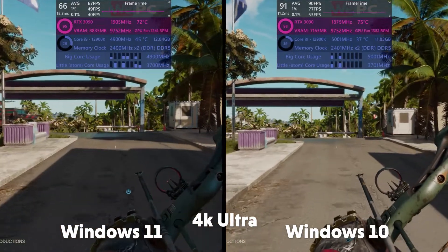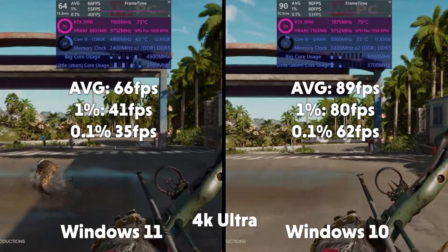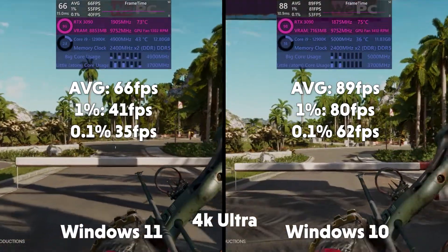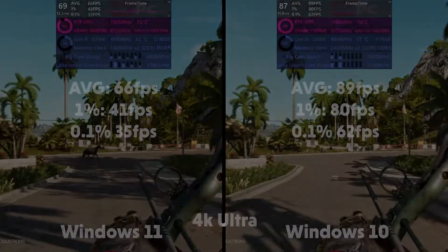This is in 4K. The readings are average FPS in Windows 11 of 66, 1% of 41 and 0.1% of 35. Over to Windows 10, we see an average FPS of 89, 1% of 80 and 0.1% of 62.